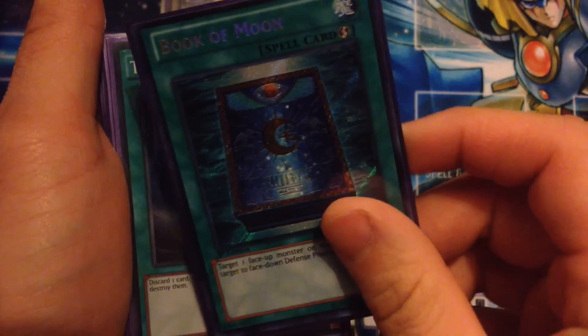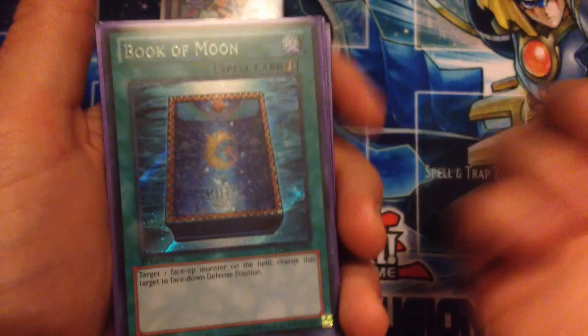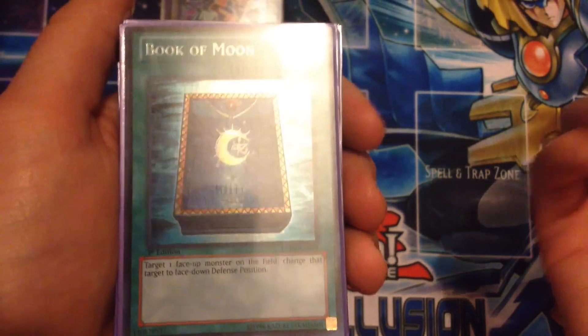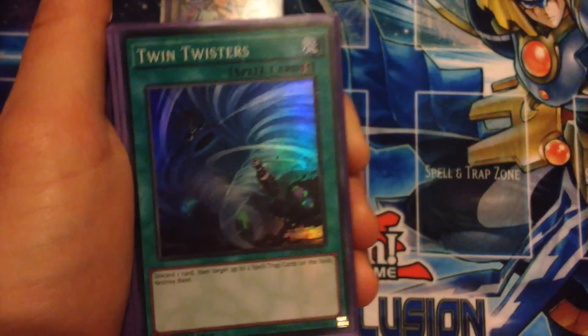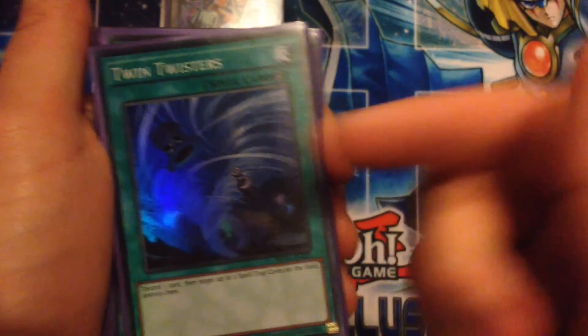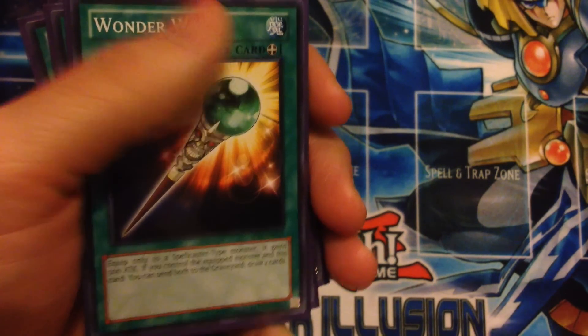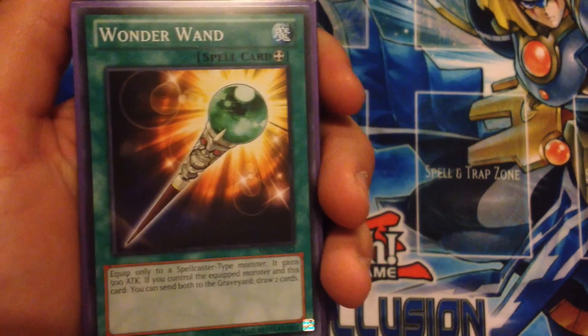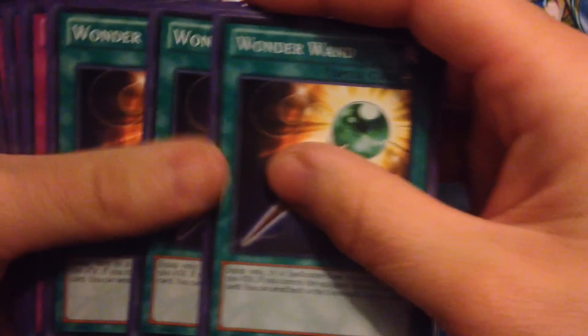One Book of Moon — gotta have the super rare, it's pretty dope. It's really good for shutting off Drident; you can play this and flip their Drident face down and they can't really do much. Running one Twin Twisters — I kind of want to run another one but the deck is pretty tight. Maybe you could try to fit some more back row removal.